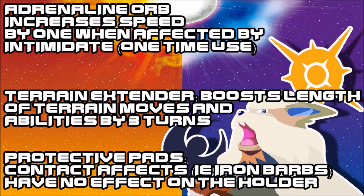The Terrain Extender is definitely an interesting and very important item since it increases the viability of Terrain moves overall. Then we have Protective Pads. The Protective Pads make sure that any contact moves, such as Iron Barbs, Rocky Helmet, or Rough Skin, do not give you residual damage. It could be viable for the likes of Shedinja, and if you have a Pokemon with a Focus Sash that could utilize that well. I think it's a good option and I can definitely see it being relevant in the future.